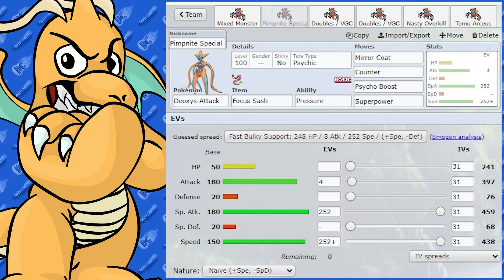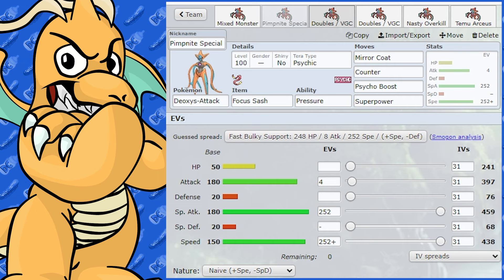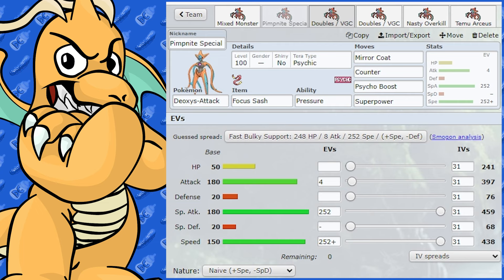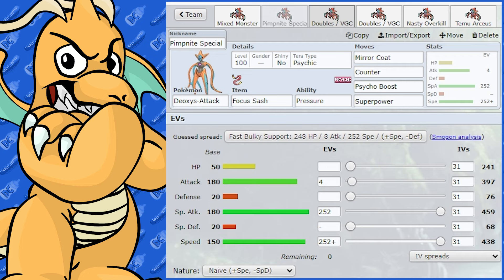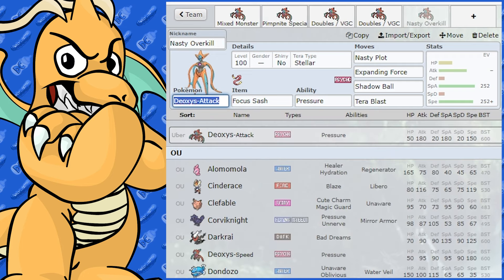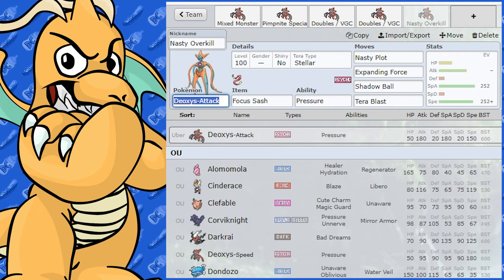What a versatile Pokémon. Whether you've used Deoxys before or not — it's my favorite legendary slash mythical Pokémon and I've used it a lot. Just before we go to Defensive Deoxys, let's do some counters and teammates for Deoxys Attack. Good Pokémon that can counter Deoxys include Fluttermane — with Booster Energy it gets a 1.5 speed boost, or in sun with a Timid nature, it will outspeed Deoxys.